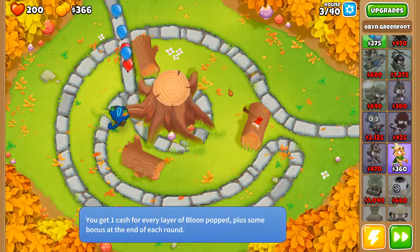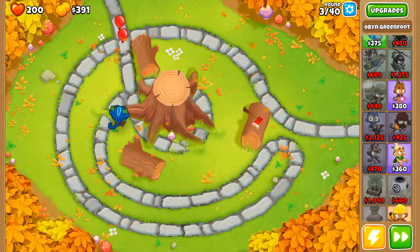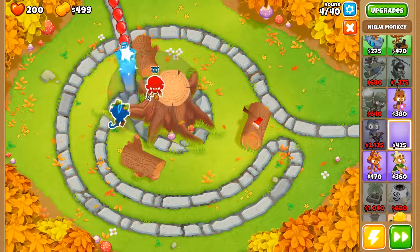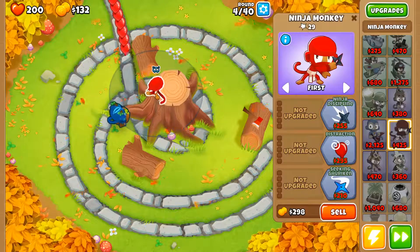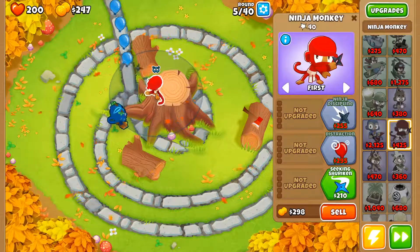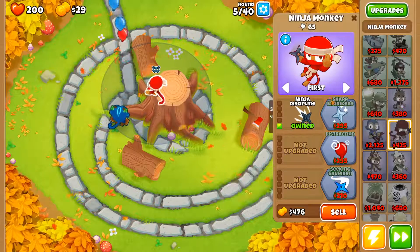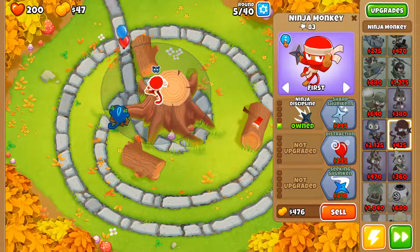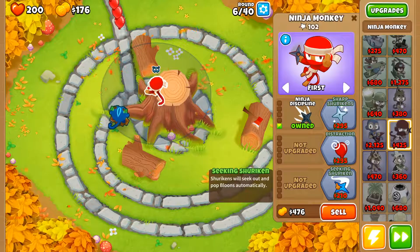If someone can give me some tips on beating impoppable, that'd be so helpful because I honestly have no clue. Like, I've done it before but I totally don't remember my strategy. It took me many, many tries to do it. I'm pretty sure I only beat it on Logs, and Logs is the easiest map.